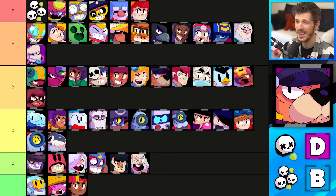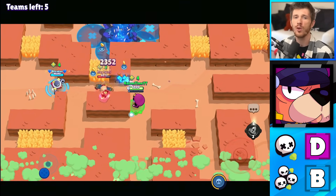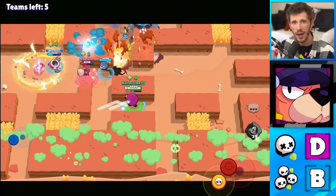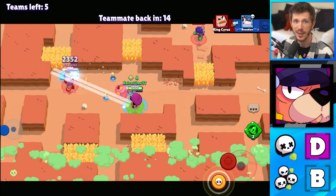Ruffs is in the D tier for Solo Showdown and the B tier for Duo Showdown. He's a support brawler — he's not very good by himself. Fortunately he can pick up his own power-ups, but it does take a while for him to charge his super. And even then, he's still pretty average after he gets it.